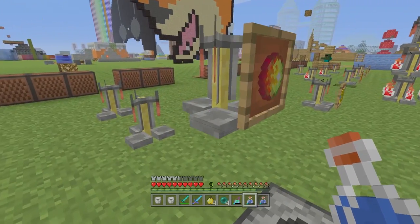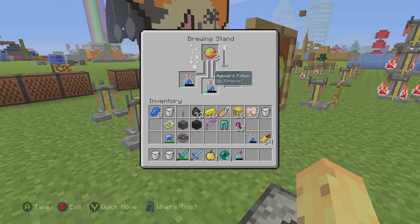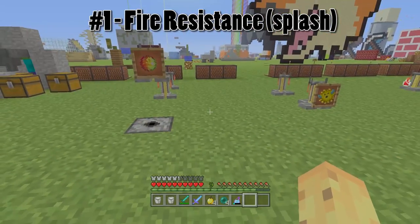The first potion involves magma cream, so unfortunately you will need to go into the nether at least once unprotected, because the potion you get as a result is the fire resistance potion. So why is the fire resistance potion so important? Why is it a potion you need in Minecraft?